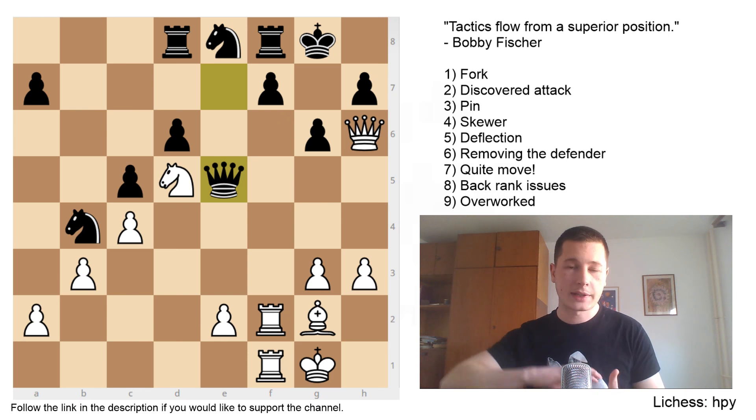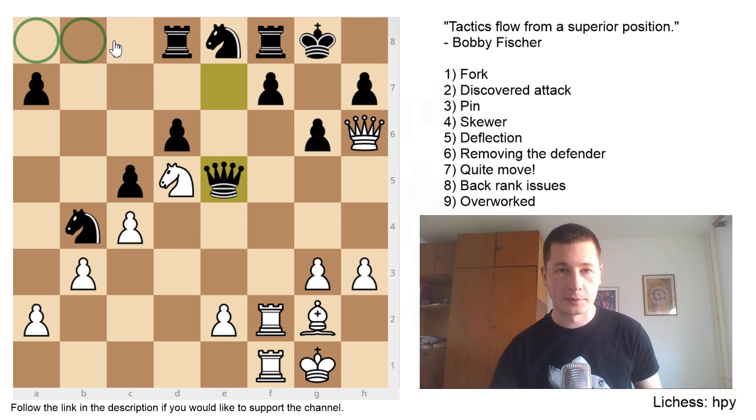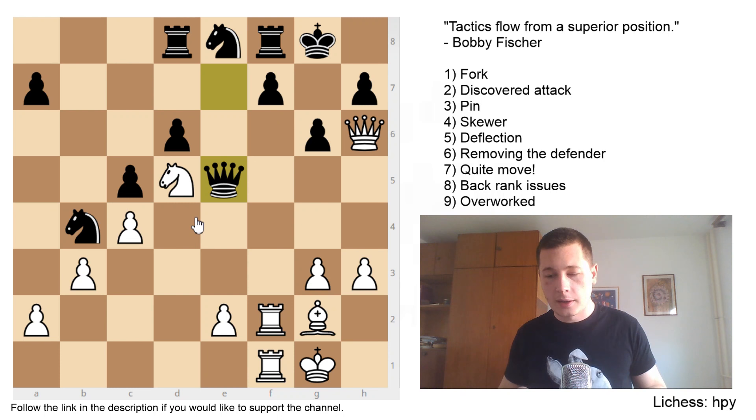Secondly, when you have attackers near your opponent's king, it's highly likely that something is possible — there is a combination you could do. Thirdly, and very important, when your opponent's pieces are offside, you can often see pieces undeveloped on the queen side — a rook, knight, and bishop still at their original squares. That will often mean there is a possibility for a combination because there are no defenders around your opponent's king. There are some other things: when your opponent's back rank is weak, when the king has no luft, when you have a great piece in the middle of the board such as a knight controlling many key squares. There are prerequisites for a combination which you can learn to spot.